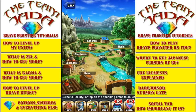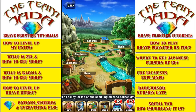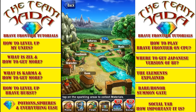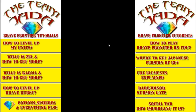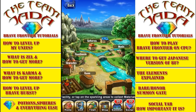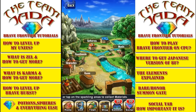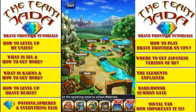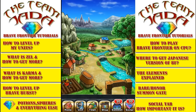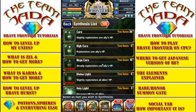So where that takes place is in your town's icon at the bottom. If you click on that, it will bring you to this screen here, and you're going to see mainly the two areas we're going to be looking at: synthesis and spheres. Click on synthesis and this menu right here pops up.